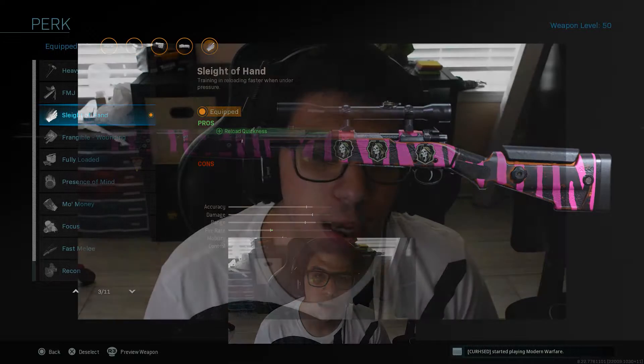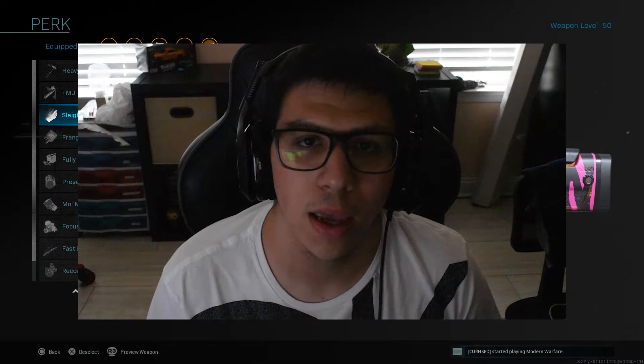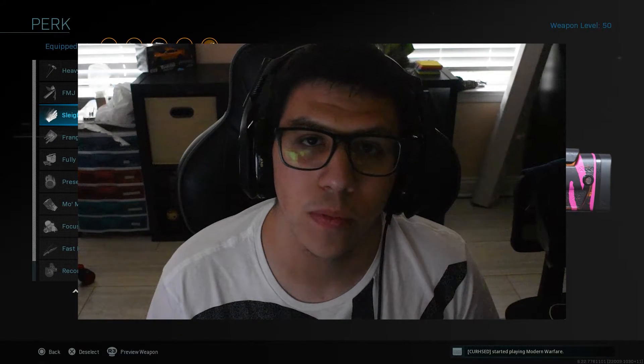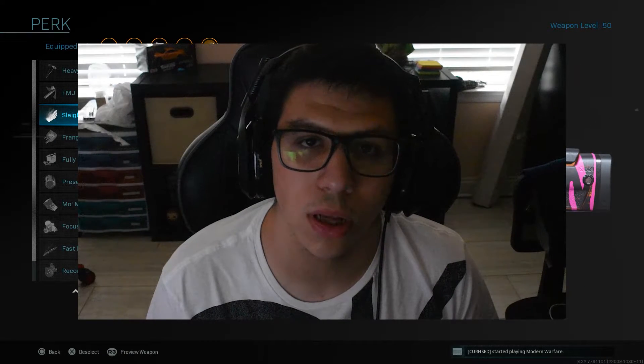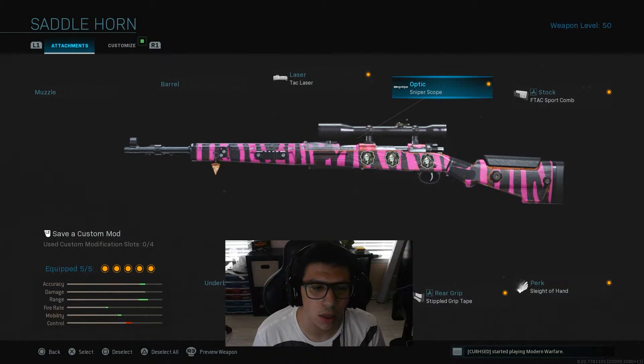The last thing you want to add to the sniper is the perk, which is going to be Sleight of Hand. It basically just adds reload quickness so you can reload on the fly way quicker, because the Kar98 without Sleight of Hand is pretty slow to reload.